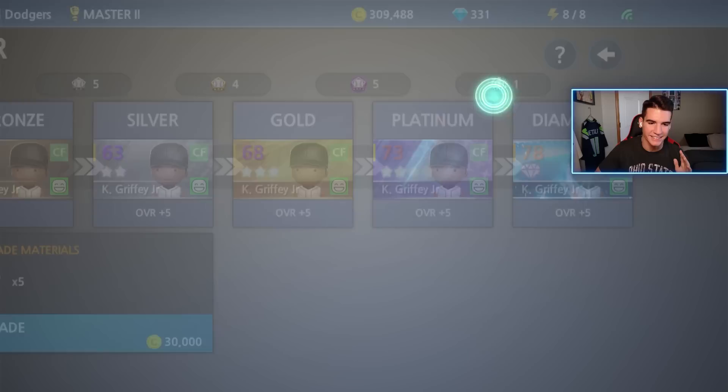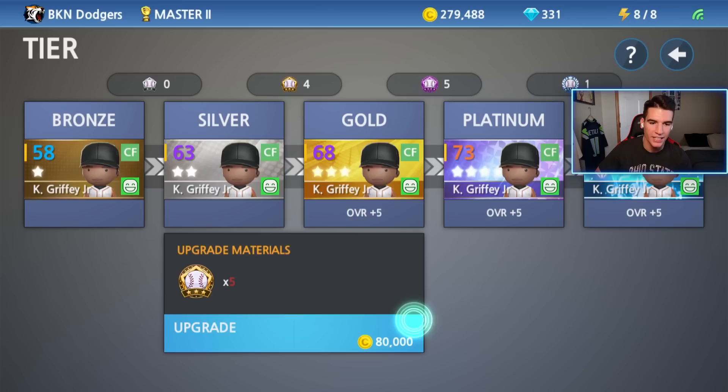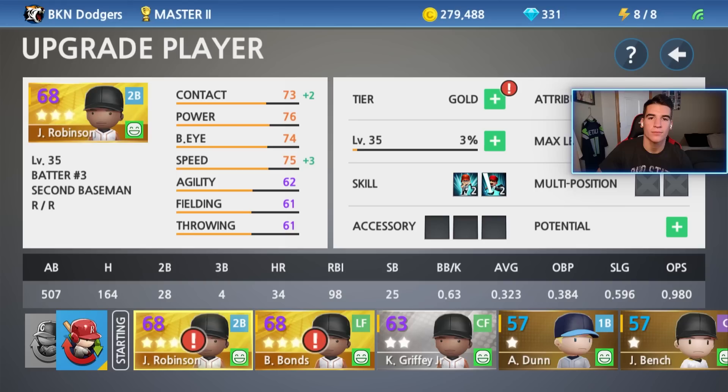First up, let's make one of my bronze players a silver. I'm going to go with Ken Griffey Jr. He's my leadoff batter, he's in center field. We have five silver badges. Let's go ahead and do that. Welcome to the Silver Club, Ken Griffey Jr. And those are what his stats are looking like now.